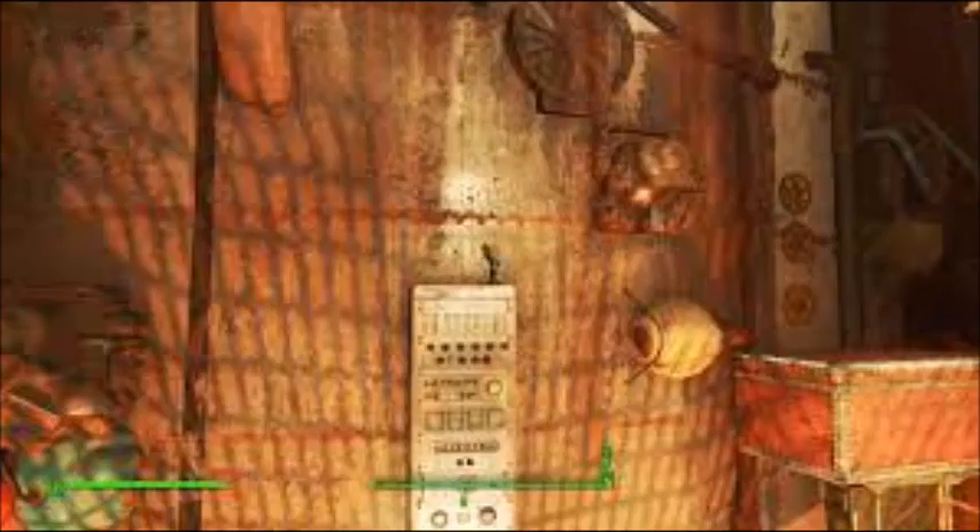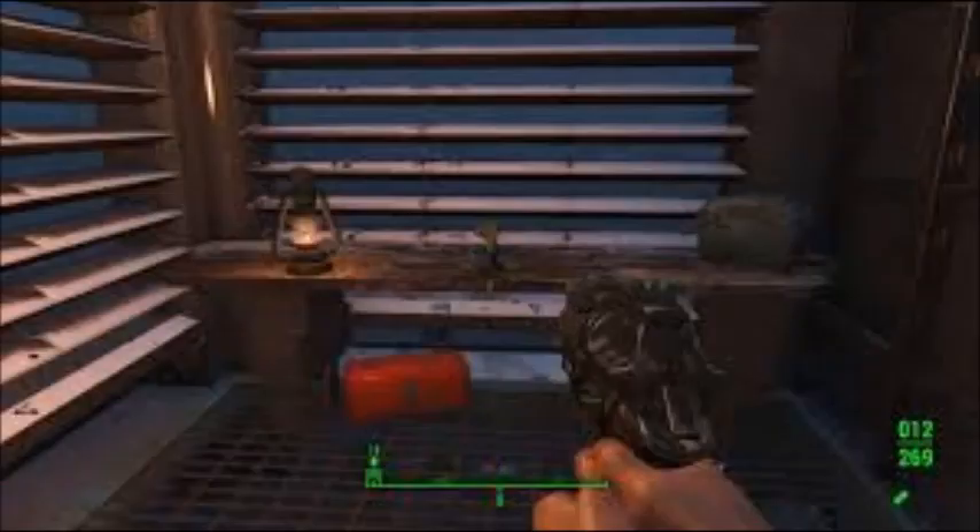The Explosives bobblehead is in Saugus Ironworks, in the Saugus Blast Furnace, with the Picket Fences magazine on a catwalk protected by Slag. The Melee bobblehead is located in Trinity Tower, on a table in a cage where Rex Goodman and Strong are being held.